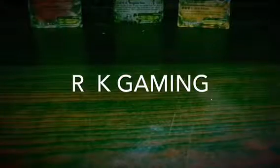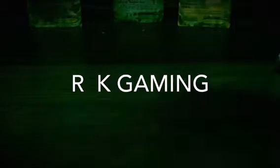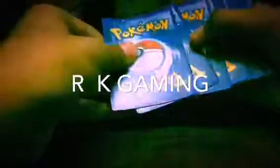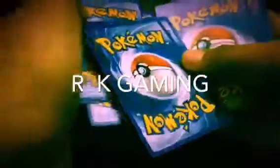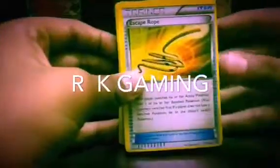Here we go. I'm gonna open the Combo Scan one because I don't know what's inside — I just bought it, so I will just show you. Okay, the trick is simple: 1, 2, 3. You can do 3, 2 also. The first card is Escape Rope.